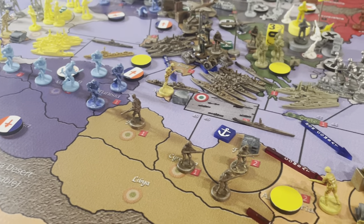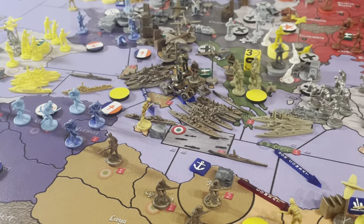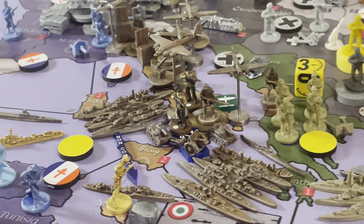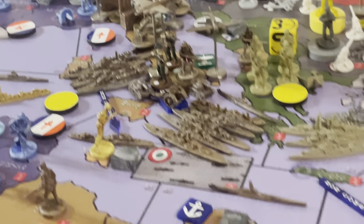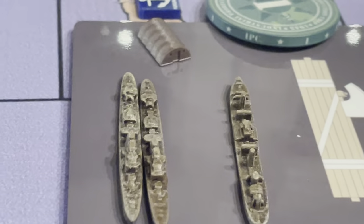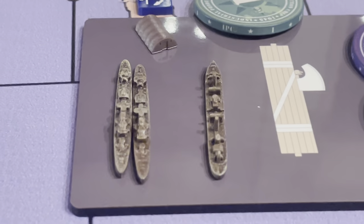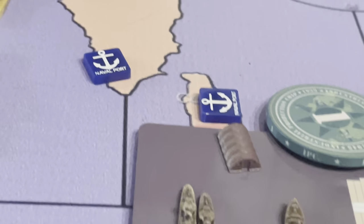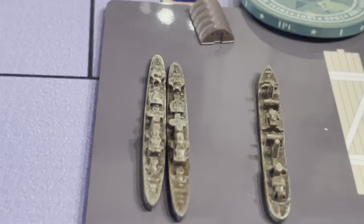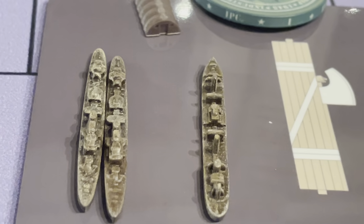That is the major difference. The Italians and Germans have to be careful not to lose Rome. We've got everything set up to go, so we're going to continue on with the Italian turn. They have 26 IPP to spend. They are purchasing a military base, two destroyers, and a transport.